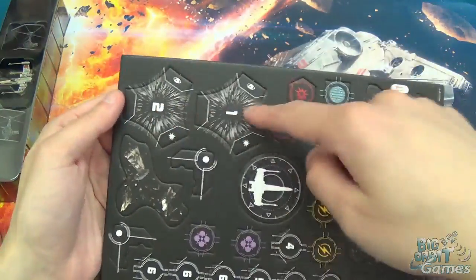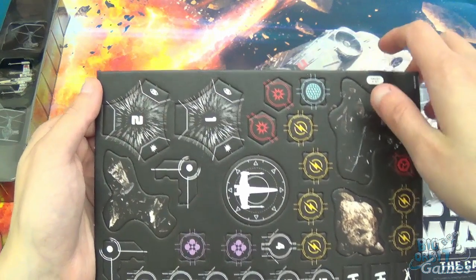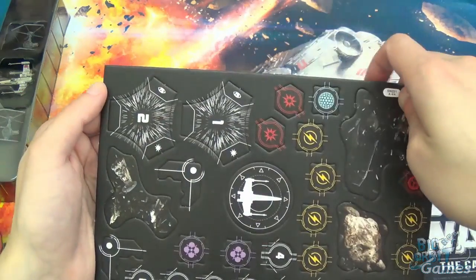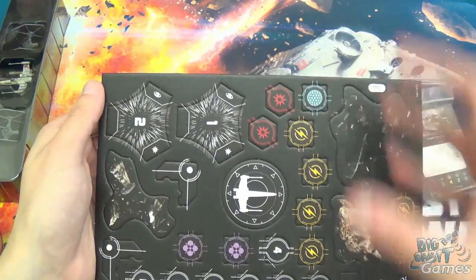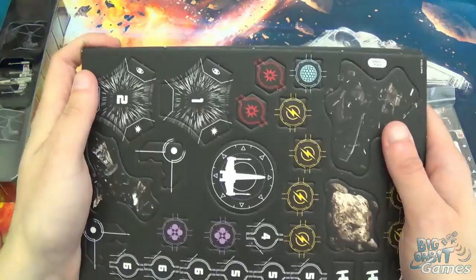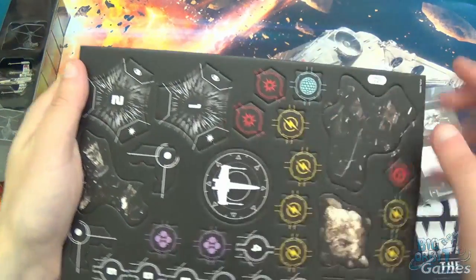You've also got hyperspace markers. If you're playing an escalation game, you have these on the table, and your ships can warp in and you can continue playing your escalation game with your freshly warped-in ships.